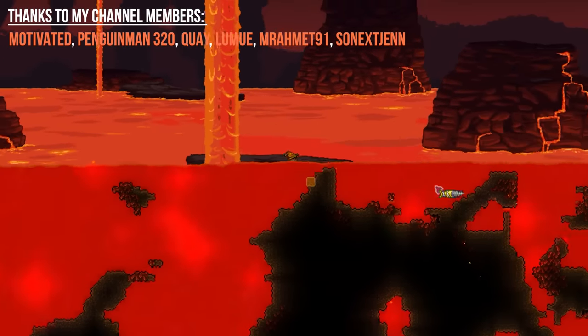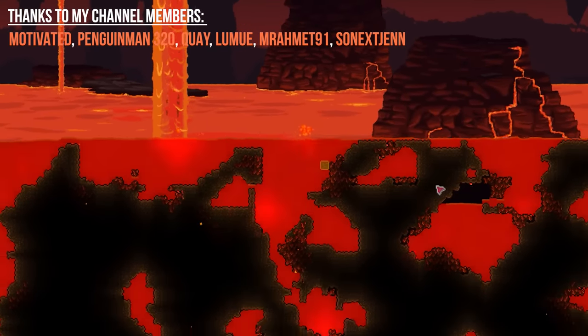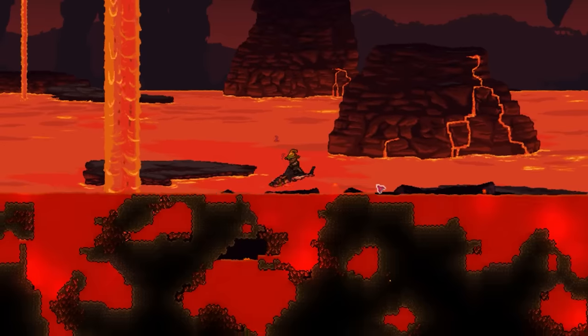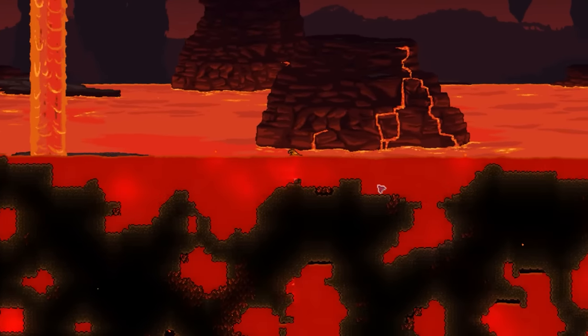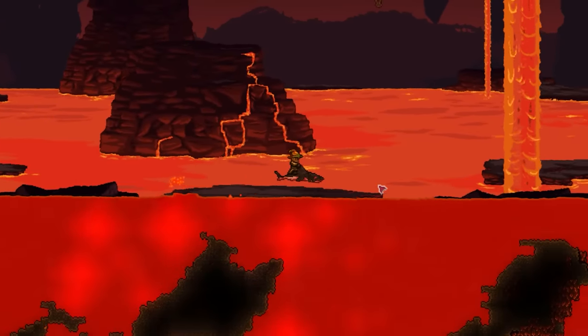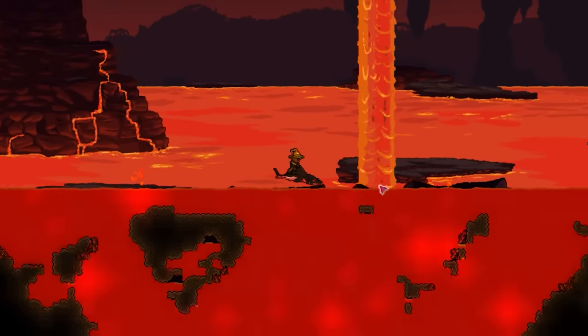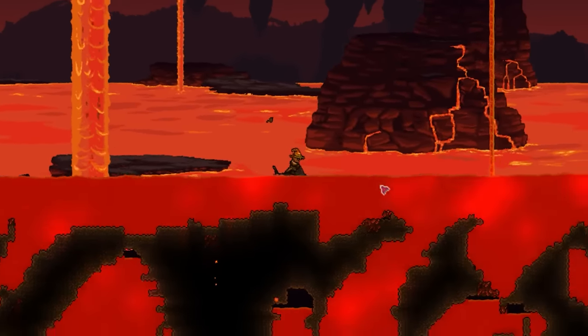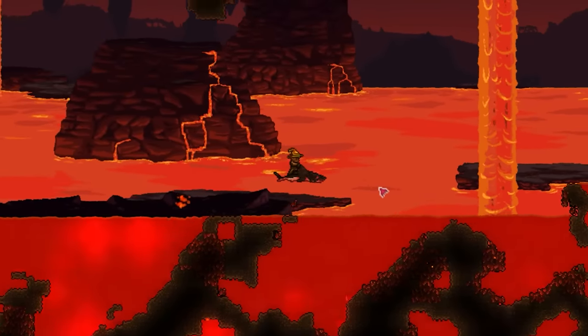Mobility in Terraria is extremely important and is usually essential for any good build. The thing is, traversing your environment isn't always straightforward and will require you to use a range of movement techniques to get about. Today we're going to be looking at one of the more niche movement options that focuses on making haste through lava, and does this in absolute style. Of course, I'm talking about the Lava Shark.